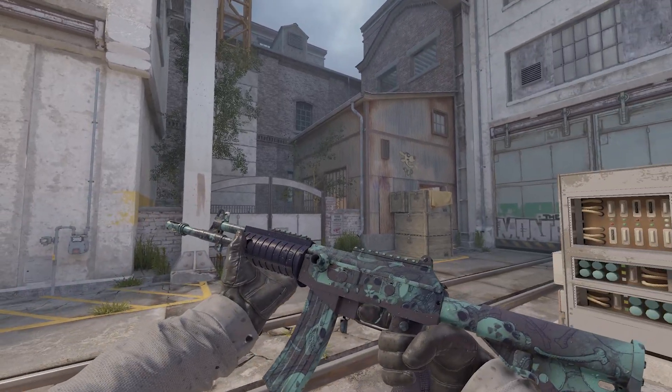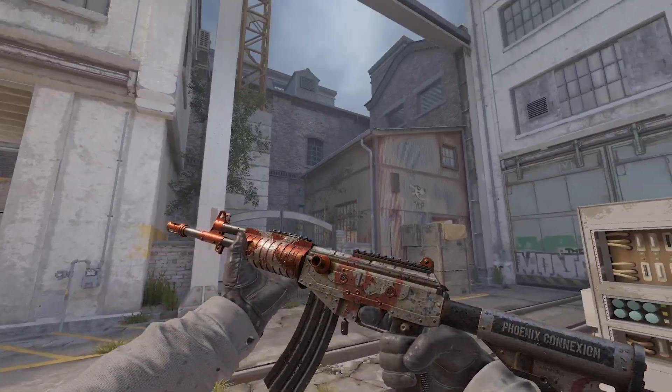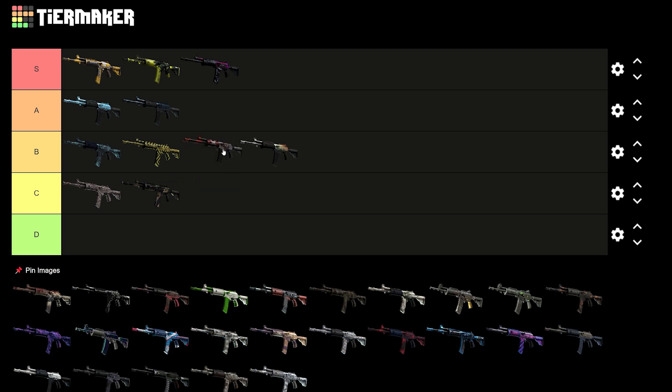Cold Fusion — this is kind of cool, got a bunch of skulls on it, decent design. I would say this is top of B. The Galil Connection has the cool little phoenix in the middle and it says the Phoenix Connection at the back. It's all right, nothing to rave about, but it is clean. I do tend to rank cleaner skins higher, so for me this is probably a low A — maybe top B if we go through more Galils and stuff moves down. I'll put it low A for now.